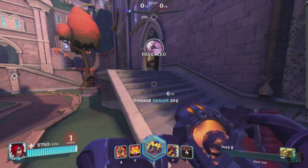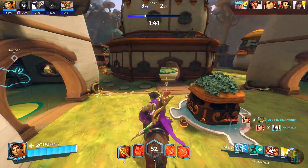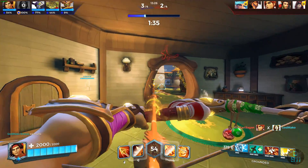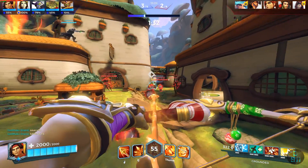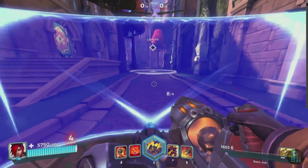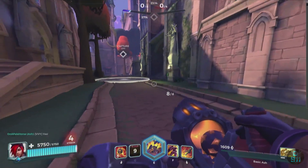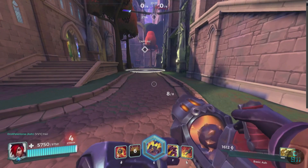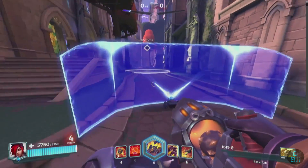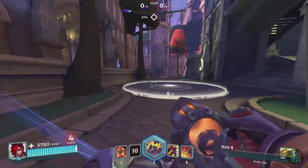Her right mouse button is called Concuss Burst. You charge up your left mouse button and hit for 300 damage, applying a huge knockback — great for clearing people off the point. It's similar to Drogos's right-click where you charge up your shots. Her Q is called Advancing Shield, where you drop a shield and it slowly creeps forward for seven seconds.